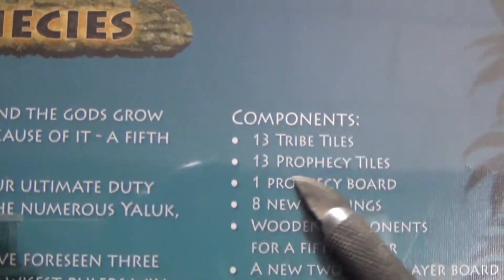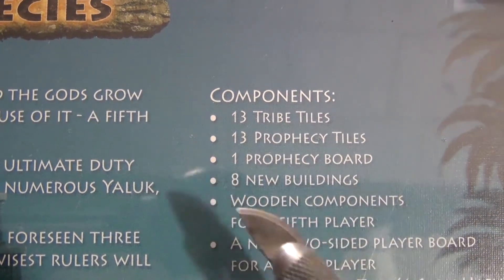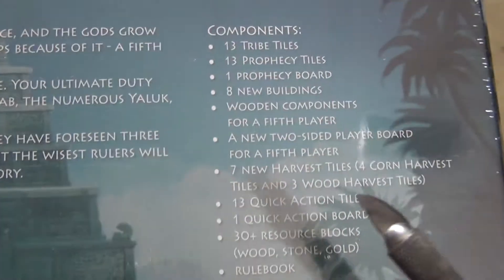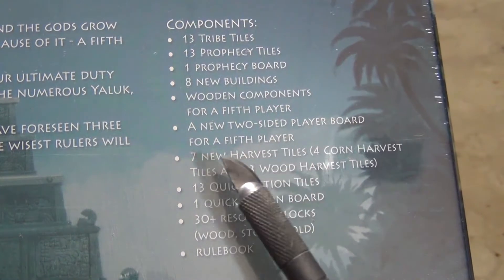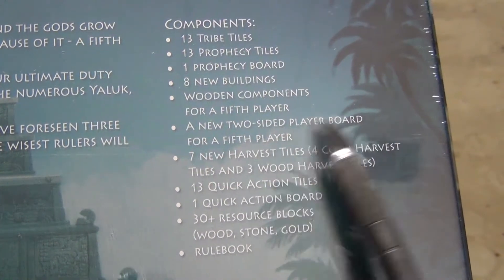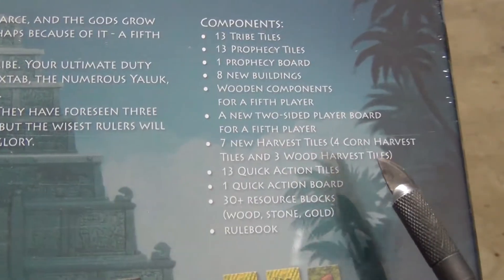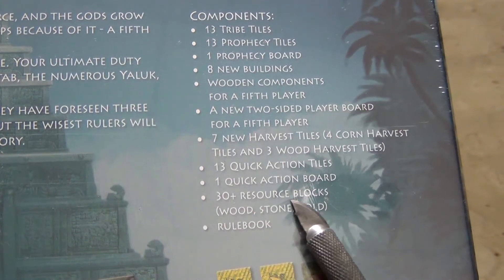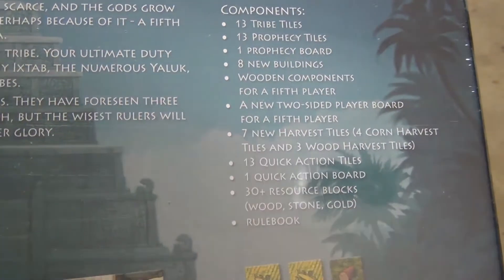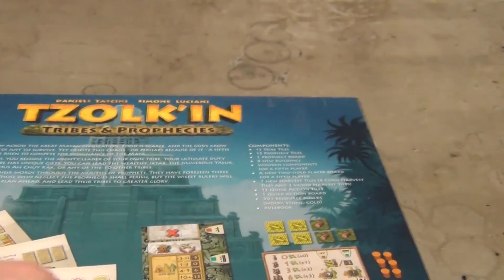You're going to get 13 tribe tiles, 13 prophecy tiles, a new prophecy board, and 8 new buildings — the buildings are tiles you can buy during the game and build to get bonuses. There are wooden components for a fifth player, so it adds another player to the game. A new two-sided player board for the fifth player, 7 new harvest tiles, 13 quick action tiles, a quick action board, and 30 plus resource blocks — more wood, stone, and gold to possibly accommodate that fifth player — along with the rule book.